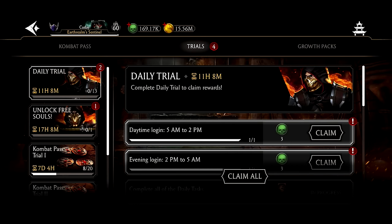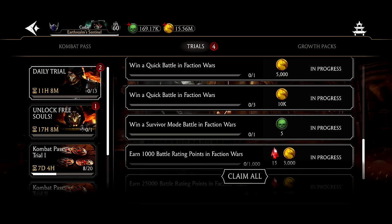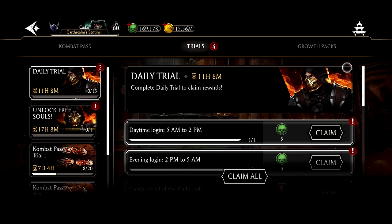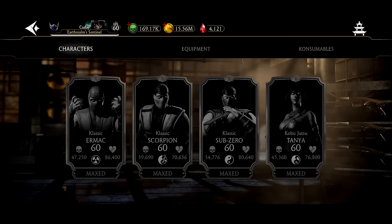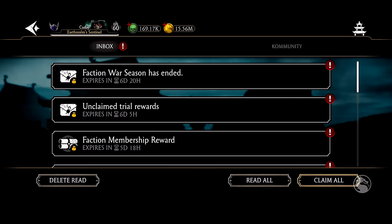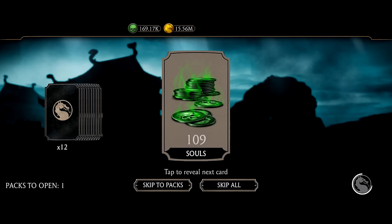Trials are a tricky one — just do a few. Complete a few challenge mode game modes. Complete faction wars quick battles, do a few survivor matches, get some faction wars points. Tons of stuff here can get you high up in faction wars ranking. Not only that, you're going to get some rubies, and rubies can buy things you need. Just look at this — piles and piles of souls claimed all at once: 365 rubies giving 109 souls. Get some souls for completing those faction wars battles.